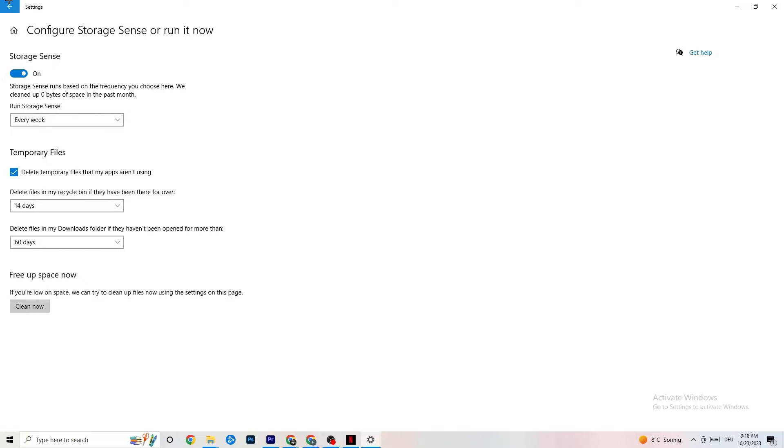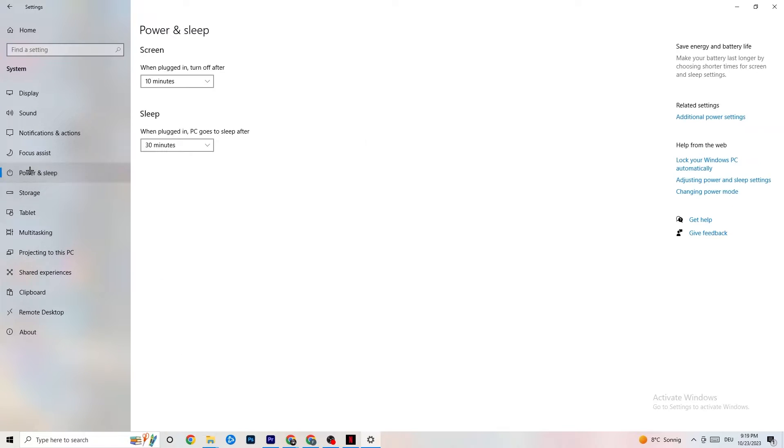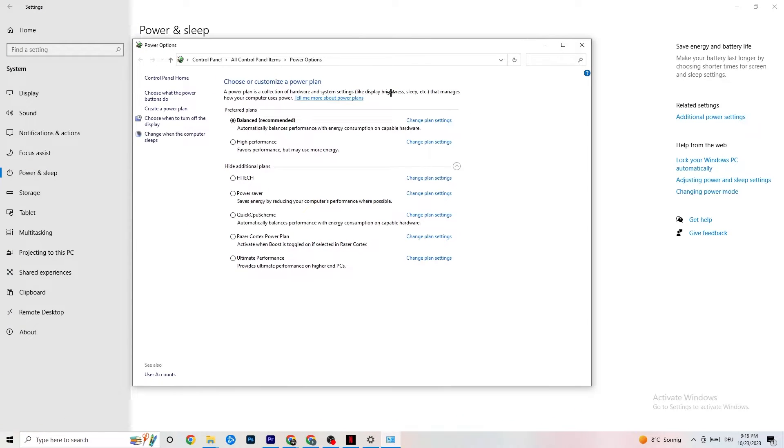Go back once and hit Power and Sleep — the fifth option. Click on Additional Power Settings on the right side. You'll see options like High Performance and Balanced. I can't tell you which is the best one — you need to check it for yourself. Click into High Performance or Balanced and see which works better with your PC.